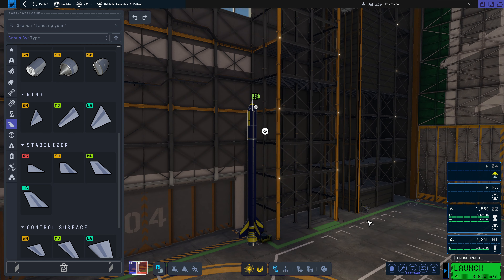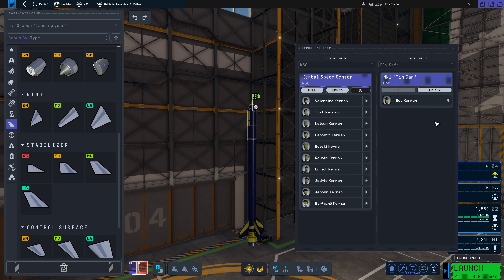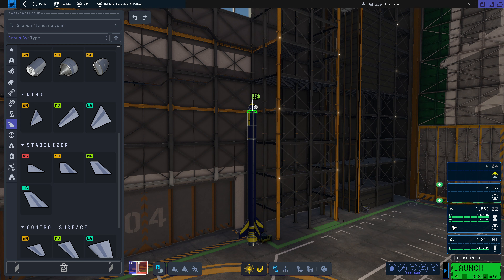I want to make sure we have a Kerbal in here — it has selected Bob, which will be fine. Now we're ready to launch. We're going to launch from launch pad one. Let's get to the launch pad.